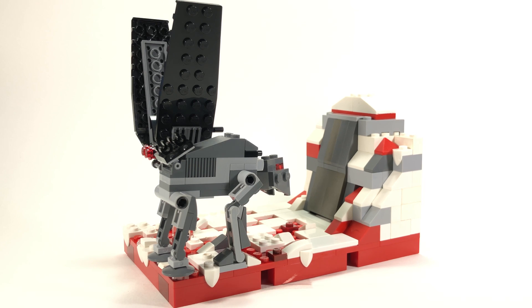I really enjoyed the mini builds for the AT-M6 Walker and Kylo Ren's shuttle — the new version. I thought, why not go off of what I did with the Imperial shuttle and try to make a mini version of Crait? So that's exactly what I did.